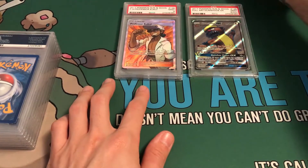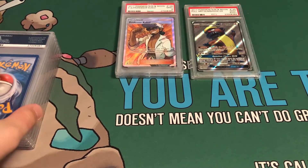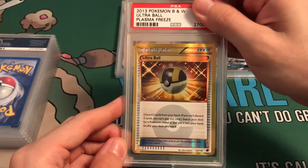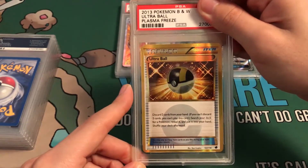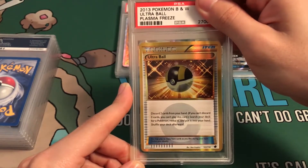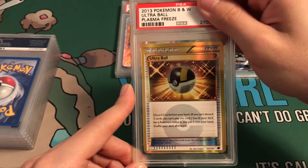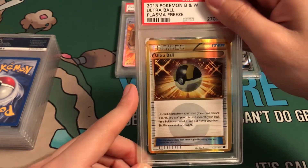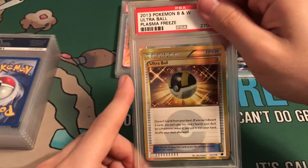I'm setting those off to the side since they are not Pokemon-related, but I did send them in with this PSA submission. Next up — a very good one. We got Ultra Ball from Black and White Plasma Freeze 2013. I bought it off Instagram for $90. I really thought it looked good, not PSA 9 or 10 worthy, but at least an 8, possibly a 7. If it gets an 8, I will be very satisfied.